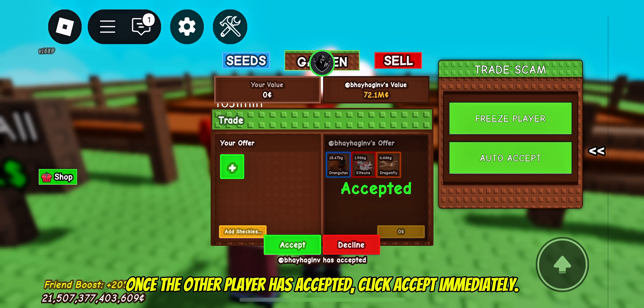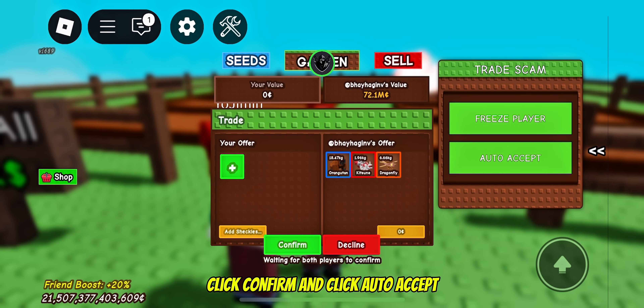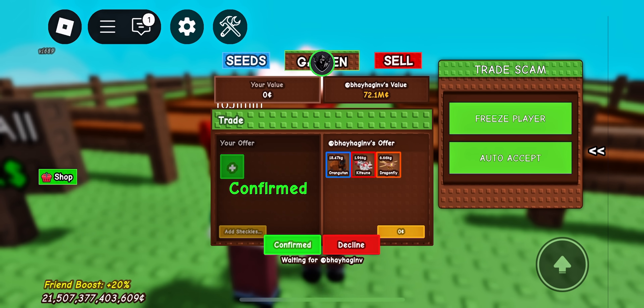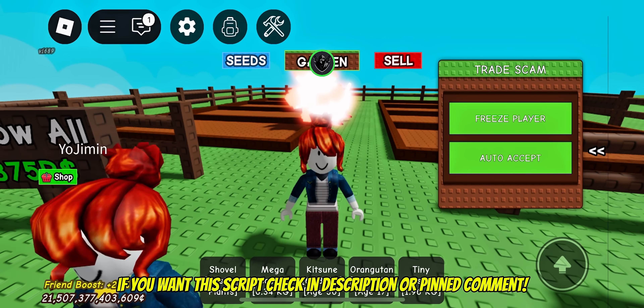Once the other player has accepted, click accept immediately. Click confirm and click auto accept. If you want this script, check the description or pinned comment.